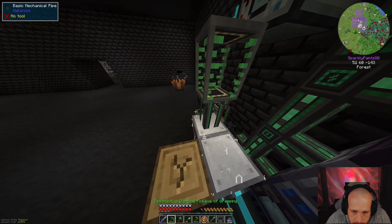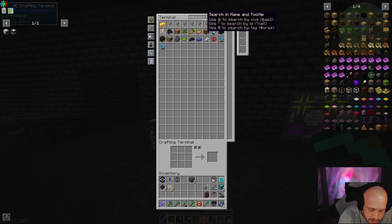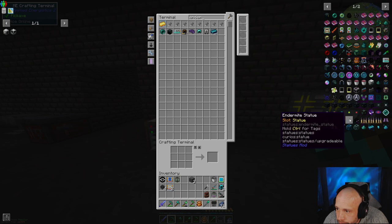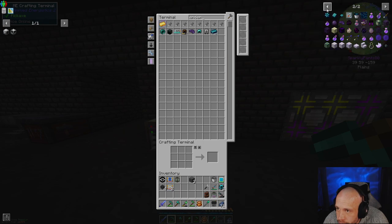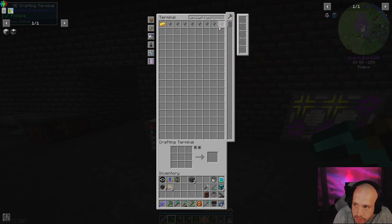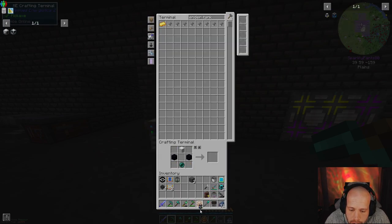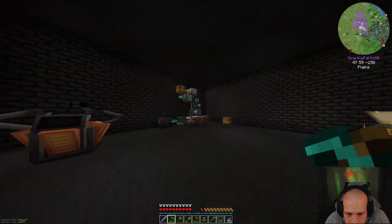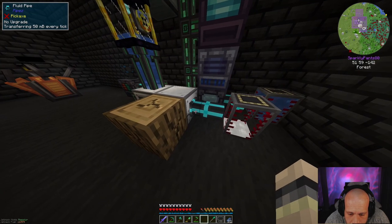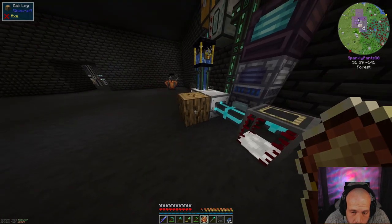Oh god, we need water. You know what I need is another ender tank, to be honest, on the white channel. Where are you? I'm just blind — there it is. What are we missing? Just the cauldron. Let's give this a go instead of that crappy tank there. Now we've got water for days. And we'll keep this cooking.